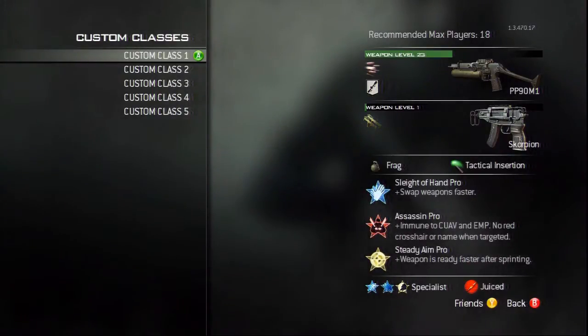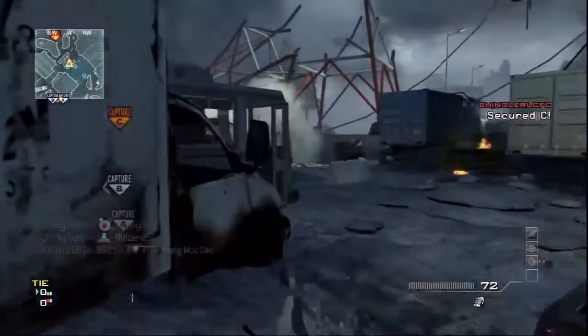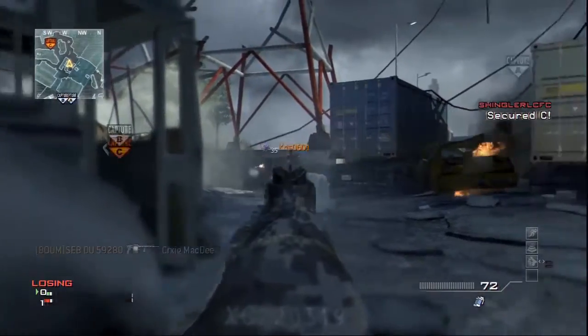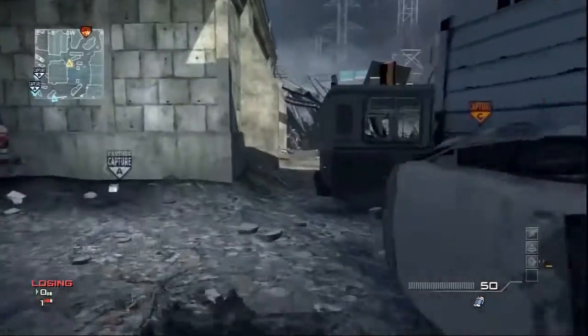Today we're going to be going through the PP90M1. It is a low ranked unlock submachine gun which is very powerful and very effective. The PP90M1 is unlocked at level 28 in multiplayer and is unlocked at level 38 in survival mode.